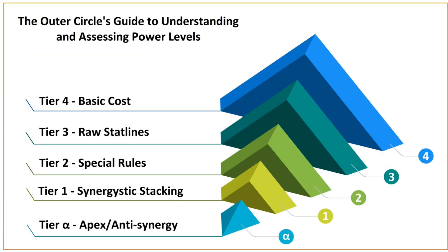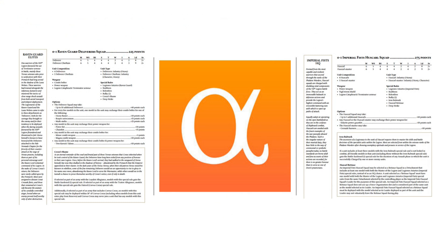Then we get to the apex: anti-synergy. This is the top of the pyramid because it's the most nebulous — the hardest to spot in the wild and the least likely for people to get their head around. You might have a unit that presents itself as amazing by all previous metrics: good price, great stats, good wargear, good special rules — but somehow it fails its synergy. The perfect example is the Raven Guard Deliverers, a Terminator unit. They're a fantastic unit with all of those things mentioned, but they don't work within their legion. There's a very similar unit: the Huskulls of the Imperial Fists.